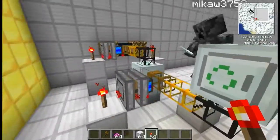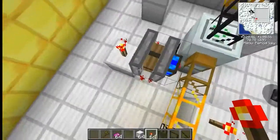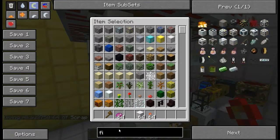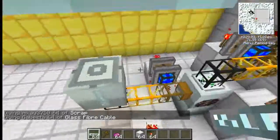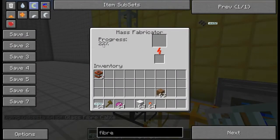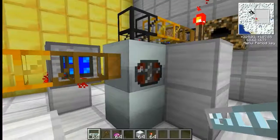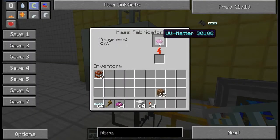This keeps going really fast, and once scrap is made it pumps out of the recycler, going through the golden pipe into the mass fabricator. The mass fabricator right here in front of me is powered by anything you like. Today I'm having it powered by solar panels. Now it's going super fast, and you'll get UU matter in no time. Plus you'll have the scrap pumping out of it, which will just make it a bit faster every few seconds.